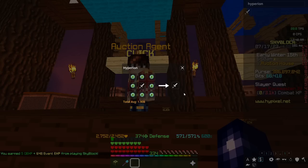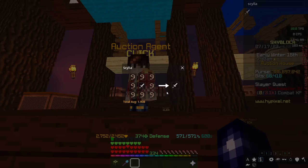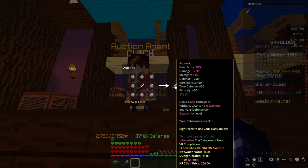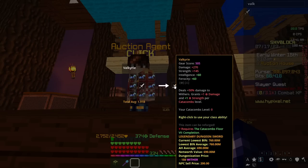Surrounding the Necron's Blade with Laser Eyes gets you a Hyperion. Surrounding it with Bigfoot Lassos gets you a Scylla. Surrounding it with Jolly Pink Rocks gets you an Astraea. And surrounding it with Diamante's Handles gets you a Valkyrie.